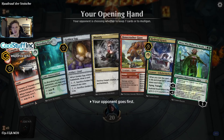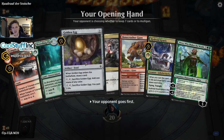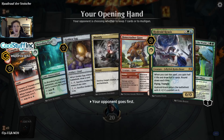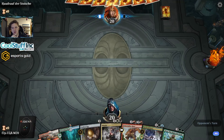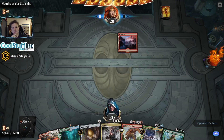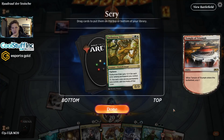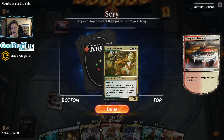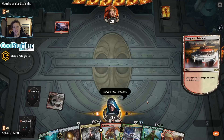We can try this hand out — interesting. We can scry for another land, have a Bonecrusher Giant to hold something off. If we find a black source, we could use the egg, and we have Hydroid Krasis and Nissa which is very strong. Mountain from the opponent — I have a bad feeling about this already. We can cast Paradise Druid but against red it's very likely to die. If I just put something out there and it gets shocked, it's a terrible waste of a three-mana card. If the opponent were showing blue or green mana I'd keep it, but against red there's just no way.